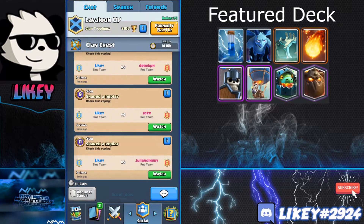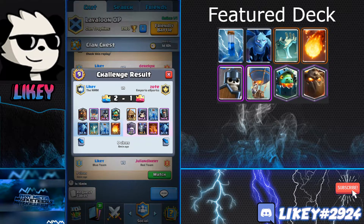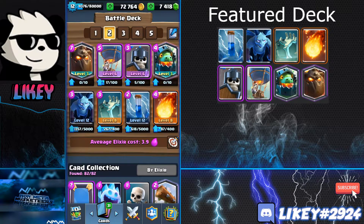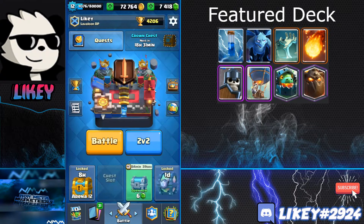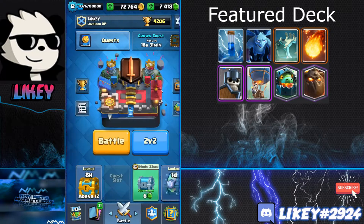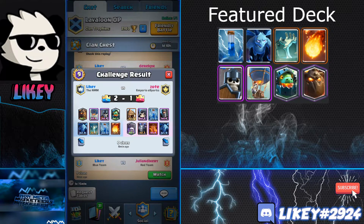That was the eighth win to bring it to nine. Interestingly I didn't verse Pekka Hut in the last grand challenge, but Lava Loon actually destroys Pekka Hut, which is why it'll be one of the strongest decks for the 20-win challenge — a lot of people will be using Pekka Hut. The closest match I could find has a hut and a Giant Skeleton as the tank.